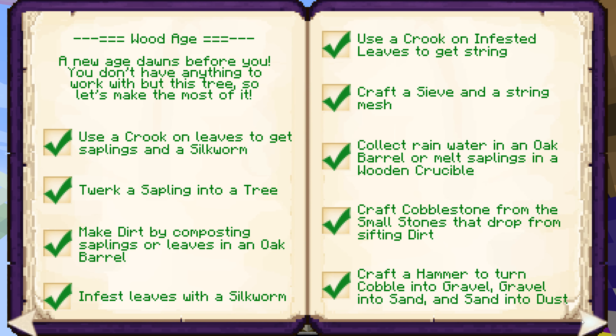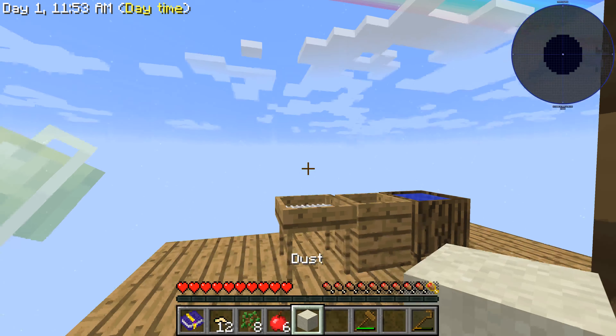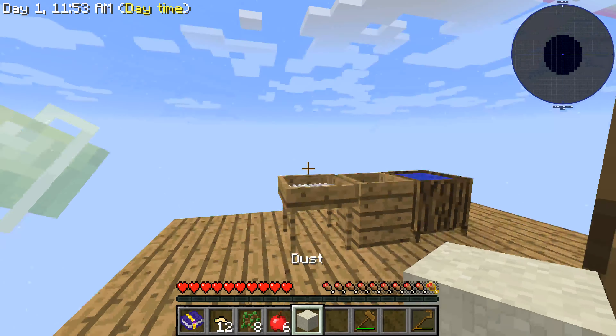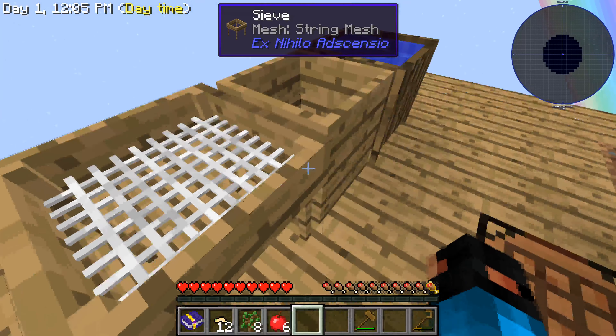We've got a couple of things to do left — six things. Sift gravel, sand, and dust in the sieve. Let's sift the dust first. We didn't get anything — that's weird. We need to get more cobblestone again.